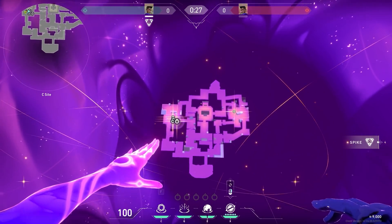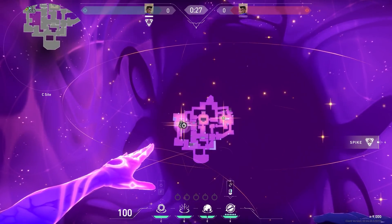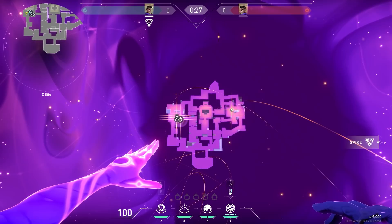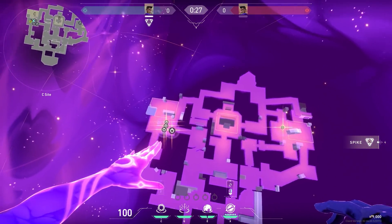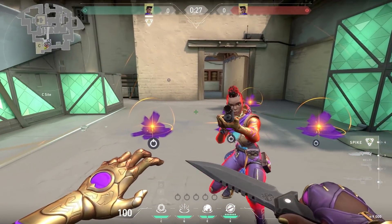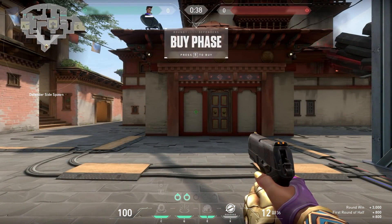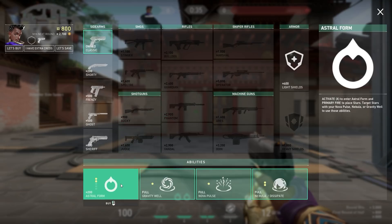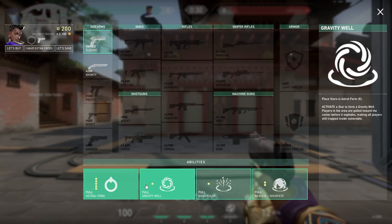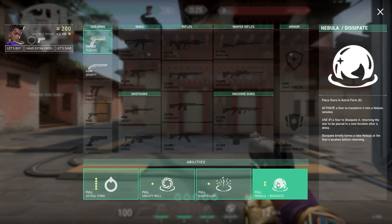Then you can start deploying stars all over the map. The range doesn't matter - you can see the whole map and put stars absolutely everywhere. The way she works is you deploy the stars and then decide what ability to activate on those stars. But you can also recall the stars. What makes Astra unique is you buy the stars - instead of buying abilities in the buy menu, you buy stars to use while you're in astral form, then deploy them on the map.